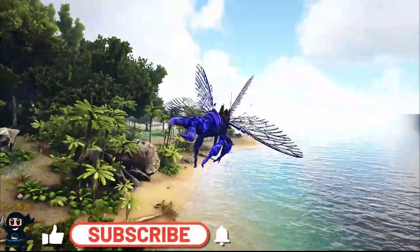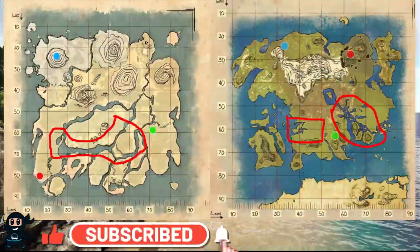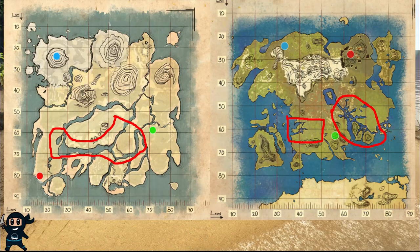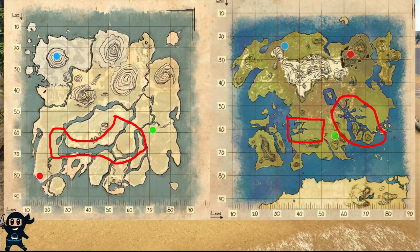To obtain your own Rhino Ganatha you need to be on the Island or Lost Island maps and be in the highlighted swamp areas on the screen. This creature is currently very rare — the most I've seen on any map at one time is two.